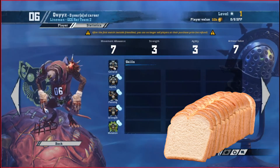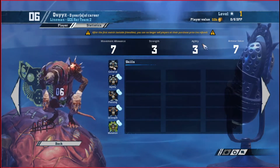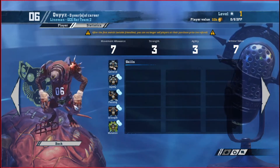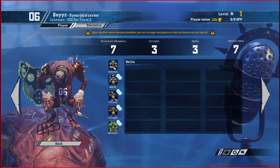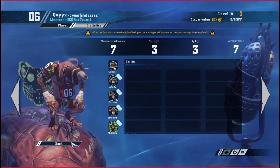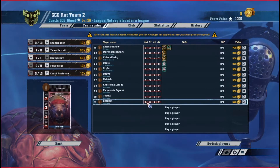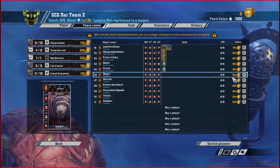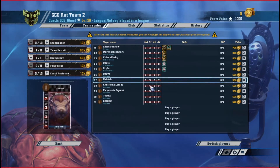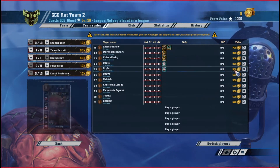Last but not least, your linemen. We've got six of these guys — seven movement speed, three strength, three agility, seven armor. You're going to lose some of these players; they're only 50,000, but their base stats are already higher than most other players. They can move around with that seven movement speed so you can wedge them in places, and with them being only 50,000 they're pretty expendable compared to your thrower or gutter runners, which are getting pretty expensive.